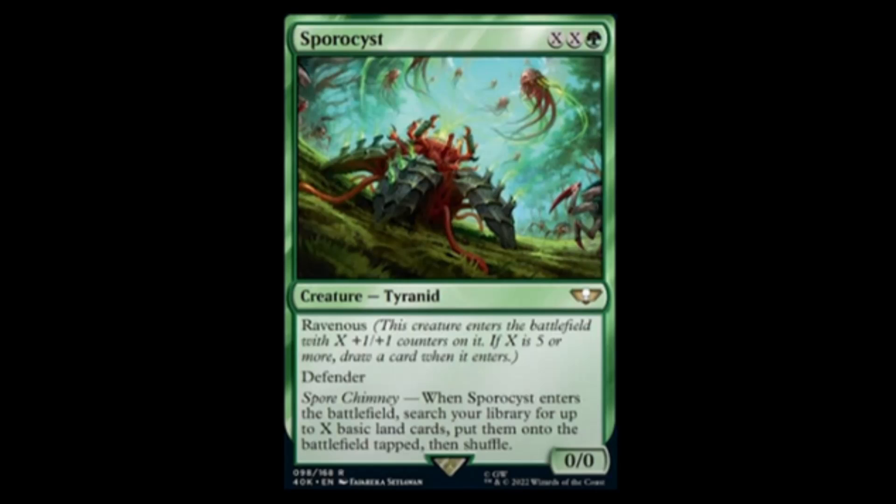We have Spyrocyst — sounds like something you need to put a cream on. Green and X-X for a zero-zero. It has Ravenous, so if you spend eleven mana you can draw a card. It has Defender and Spore Chimney: when it enters the battlefield, search your library for up to X basic land cards, put them on the battlefield tapped, then shuffle. If I spend eleven mana I make a five-five defender that draws a card and ramps five lands. Disgusting.